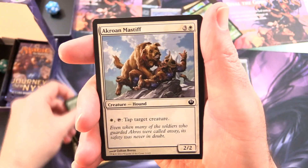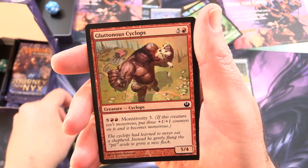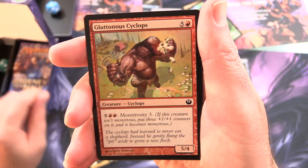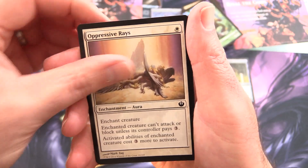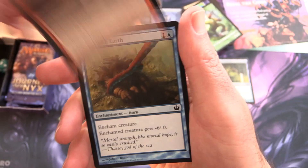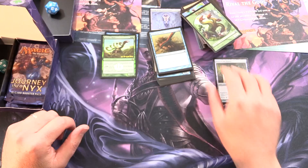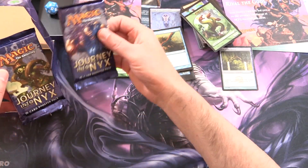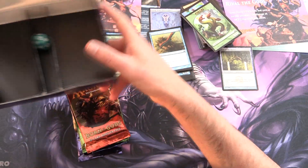Golden Hind, Acroan Mastiff, Returned Reveler, Desecration Plague, Gluttonous Cyclops — eating the sheep like popcorn there — Font of Fertility, Oppressive Rays, Ravenous Lucricota, Lightning Diadem, and Pin to the Earth. Okay, so that's there. And we'll grab — I think it's the same selection yet — two Journey into Nyx. Born of the Gods, as they used to say.